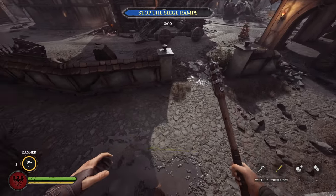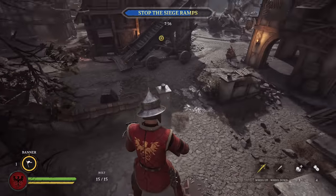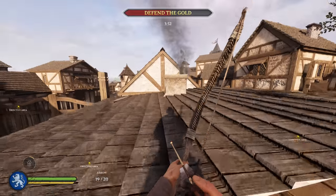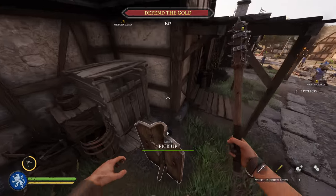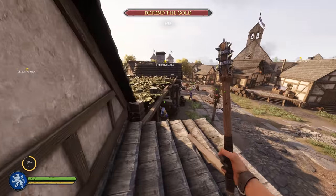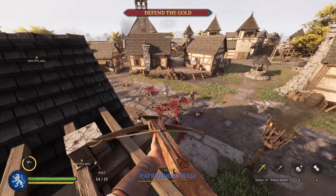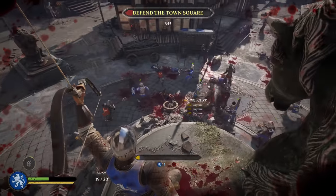Next, the crossbow class's deployable shield and the standard bow class's fire brazier can be stood on to get a slight height advantage. You can use this to get up to some tricky locations on the map that you may or may not be supposed to get to. Sometimes this can give you a great new line of sight, or other times just put you into a terrible position that you should have never tried getting to, like this idiot.